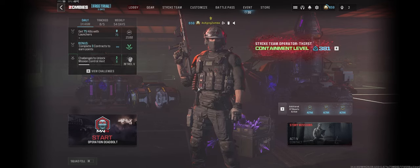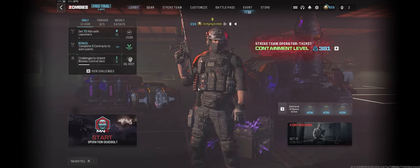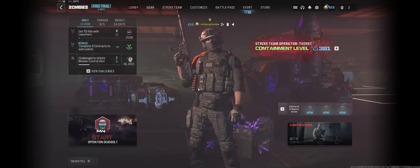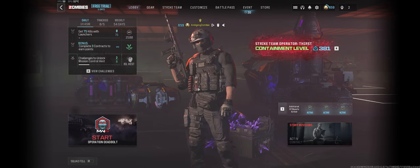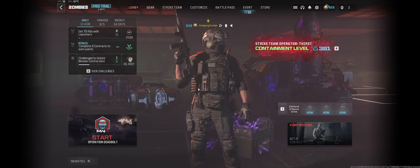Hey everyone, it's an Aging Zombie here bringing you some more Modern Warfare Zombies content. Today's video we're going back into the newest arcades of Dark Aether. So the Season 3 Dark Aether - we're going for the Easter egg reward in there, which is the blueprint called the Disciple Blueprint for the RAM 7. So let's get into it.